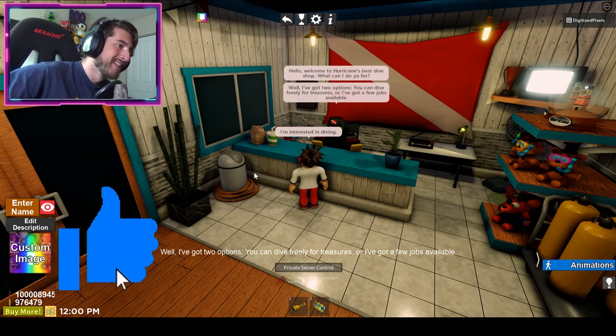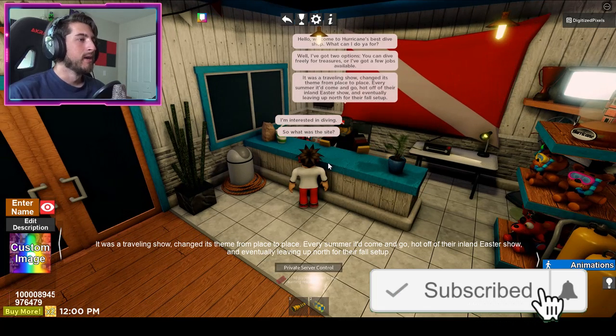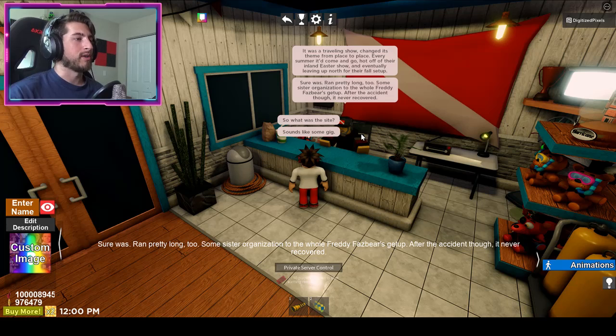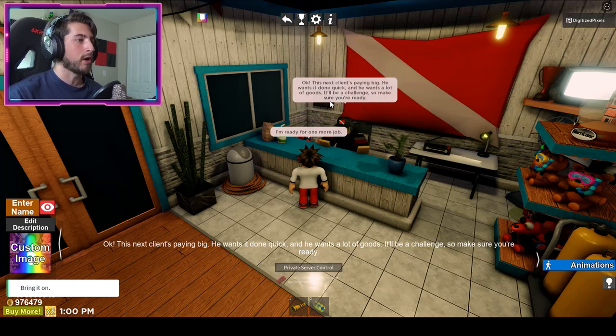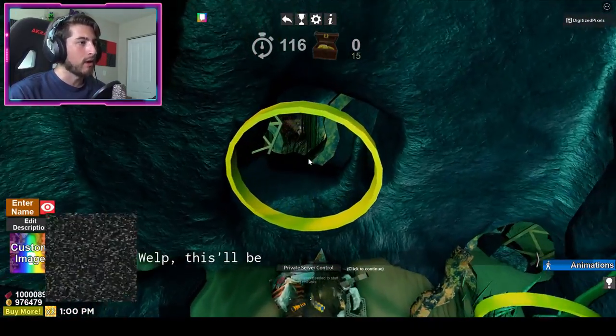Let's go ahead and talk to him again. What was the site? It was a traveling show — changed its theme from place to place. Every summer it would come and go, hot off the inland Easter show. Sounds like some gig. Sure it was — ran pretty long too. Some sets organization to the full Freddy Fazbear's getup. After the accident though, it never recovered. I'm ready for one more job. Okay, this next client's paying big — he wants it done quick and wants a lot of goods. It'll be a challenge so make sure you're ready.